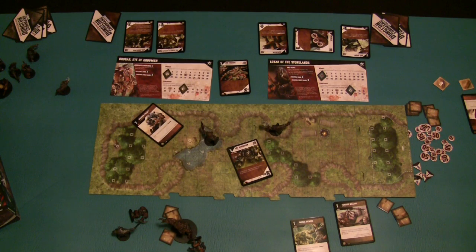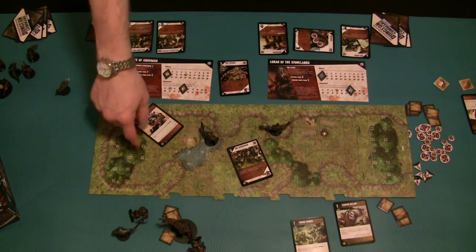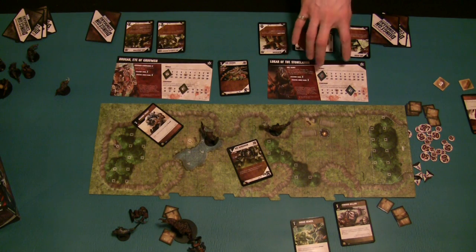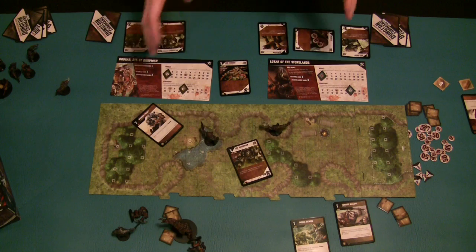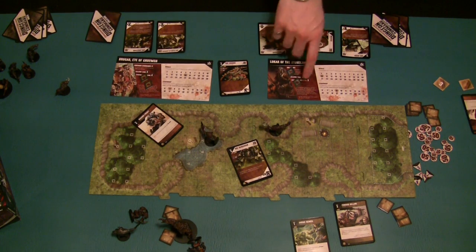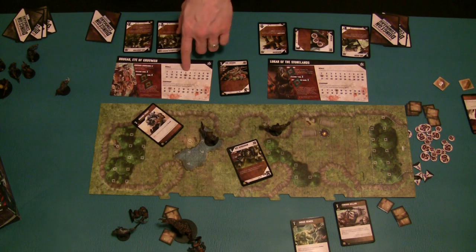I also like how each faction comes with two different commanders, each playing differently and adding different strategic options. For instance, one commander has the ability to avoid difficult terrain, while another has the ability to spawn an orc anywhere there's a treasure chest during starting setup - a very powerful advantage. Commander statistics differ too: one starts with 15 morale and 7 leadership while the other starts with 11 morale but 9 leadership, so he can start with potentially more units on the board but will die quicker. Just a little more variety in the game.